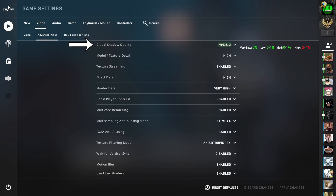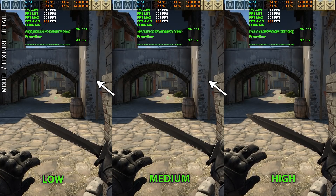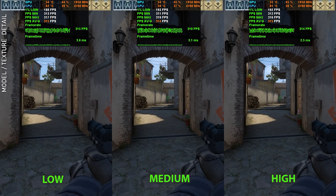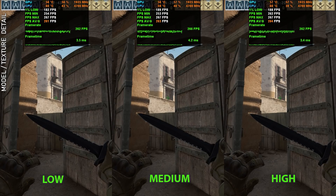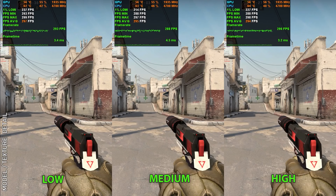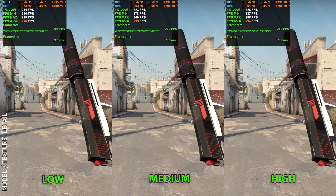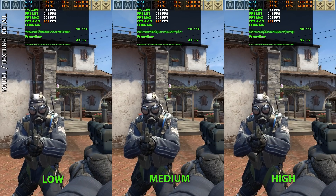Moving to the second setting: model and texture detail. This one is more subtle than you'd expect. There are differences on wall textures but at distance they're hard to make out. Closer up, the differences become more noticeable, but the texture upgrades are really this minor. Not all textures show improvement — buildings look the same across settings. The textures we really care about are weapon skins: high and medium look exactly the same, but there is a clear improvement over the blurriness on the low setting. Since some weapon skins cost money, blurry textures just won't do.